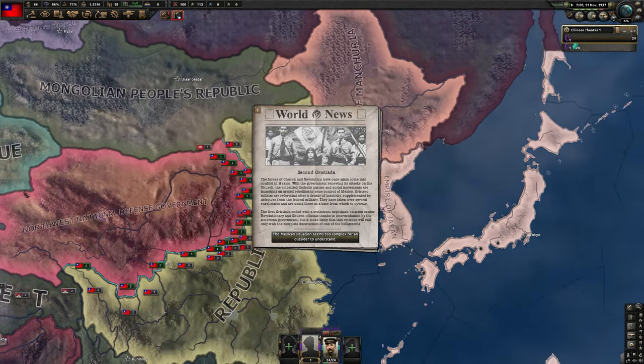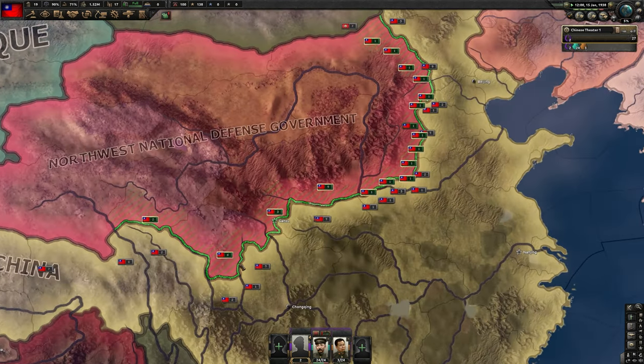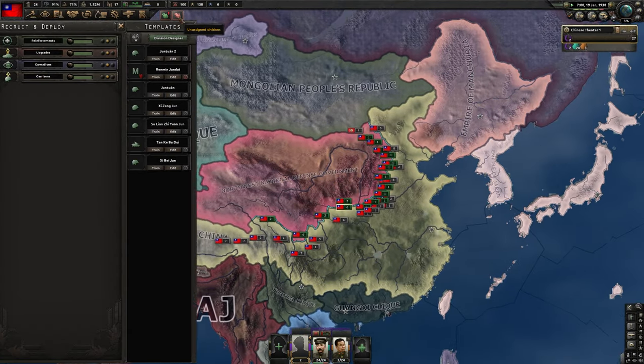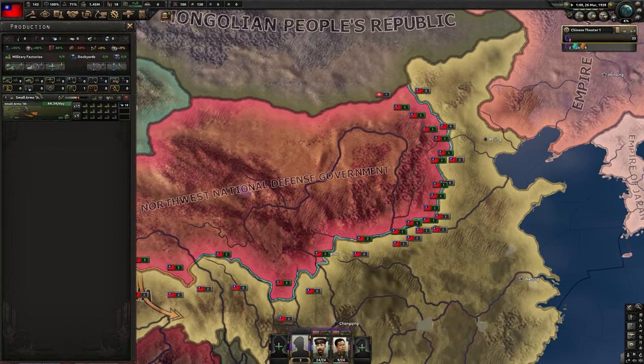Mexico is breaking apart — that's not important, we don't have to worry about that. Why does this map look different? Oh no! Tibet is gone! Okay, this is not good. We just need to get more guns — that's all we have to do.